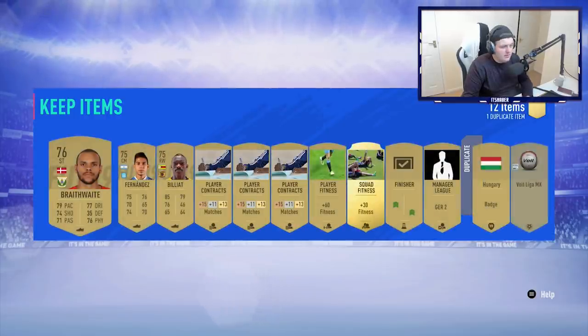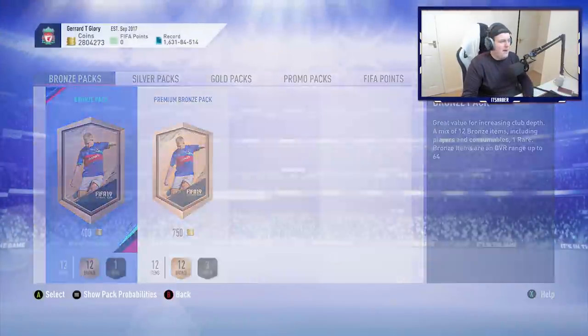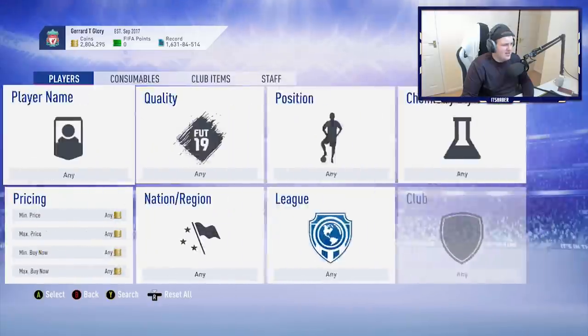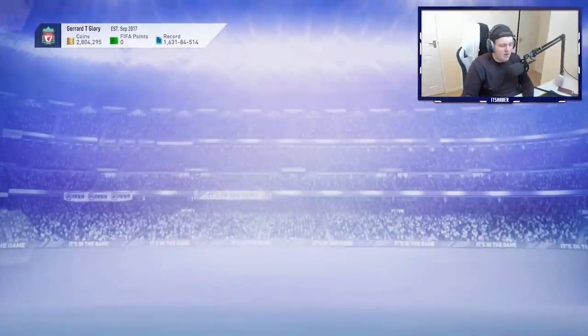I once knew a guy in school that got Ronaldo from a 5k pack - he actually did. But you know what, it's disappointing, it's not amazing. 30,000 coins plus maybe like 20k in players and discards is not bad, but sadly I don't think it's enough to get him to that card right here.